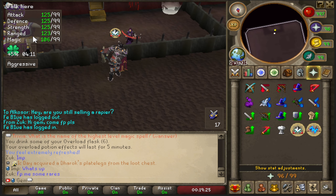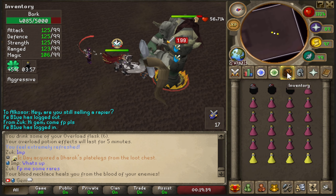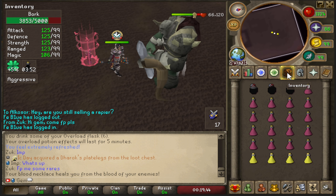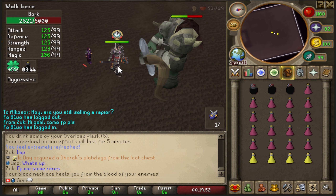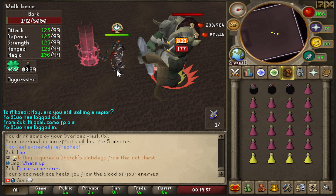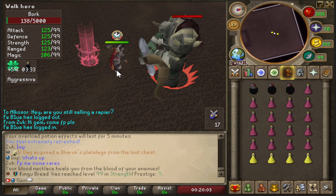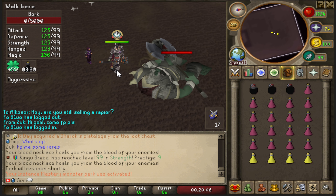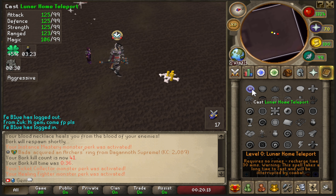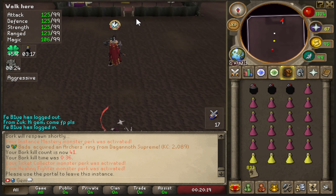The instance area is pretty fancy with chests, prayer altars, and everything. I can kill Bork in about 40 seconds with the elder chaotic maw and I won't take much damage because of my Torva and soul split replenishing it. The only thing I have to do is click my screen every five minutes to reset my overload, so I'm going to go home and get the overloaded perk.